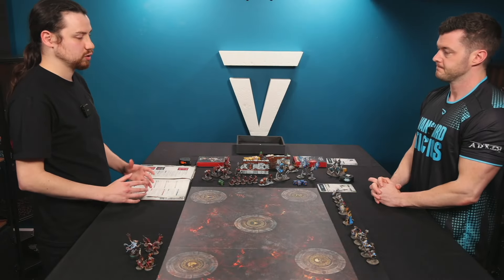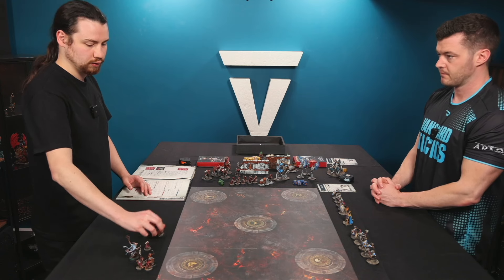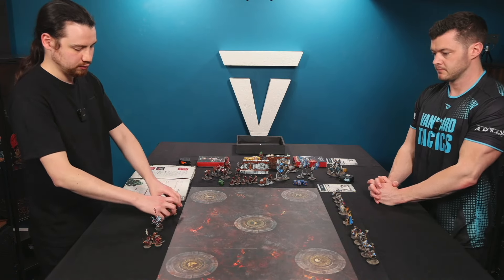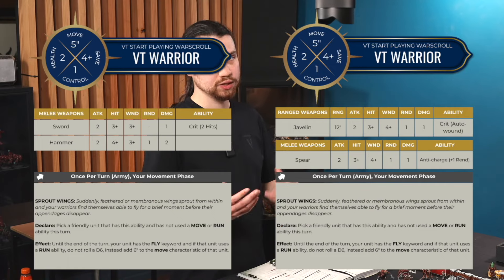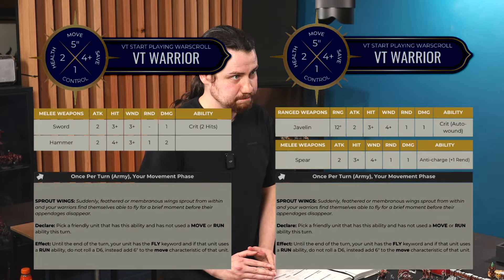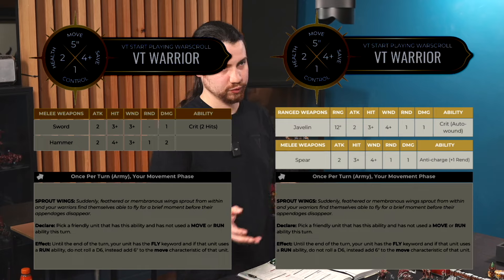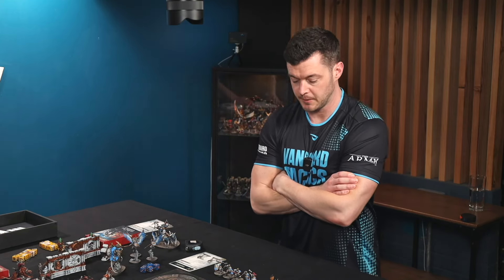We're using our custom war scrolls again. We've got a unit of five, a hero, and another unit of five — two units of VT warriors and a VT hero. You can pick any of the weapons we've used in the Colosseum mini game. If you choose to take the spear, you also get the javelin from the shooting phase mini games, and all of this is on the war scrolls available to download below.